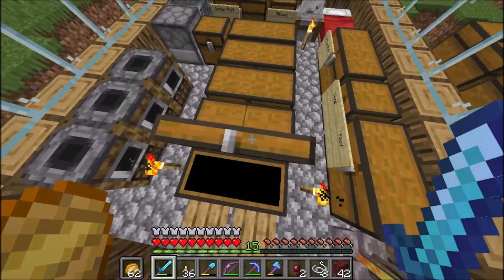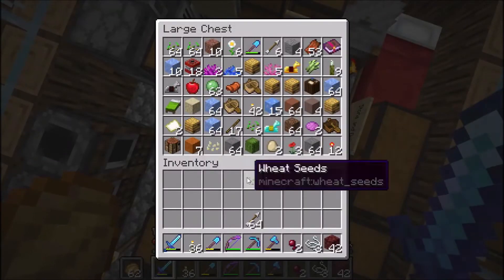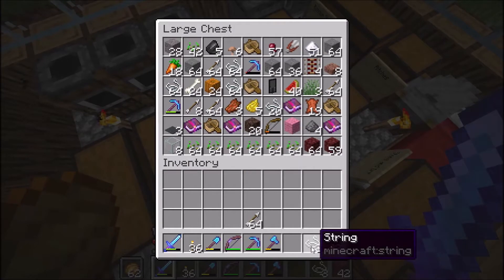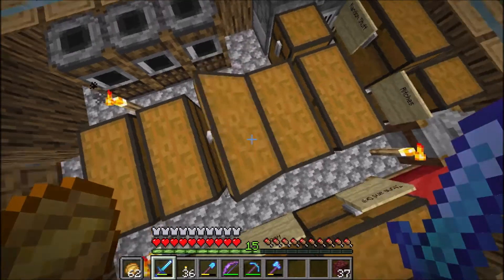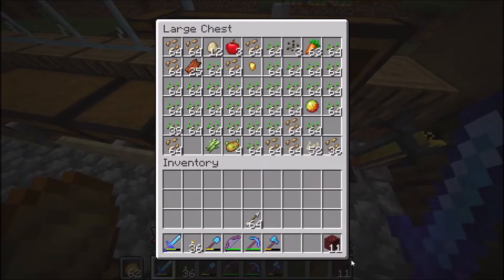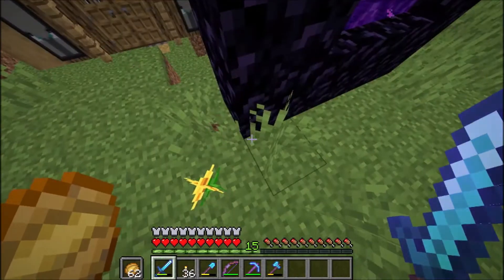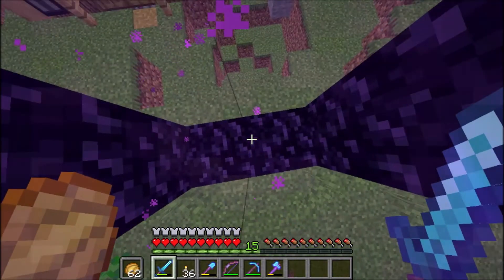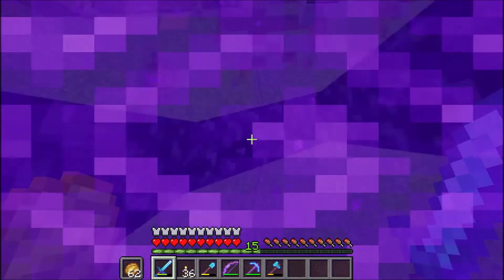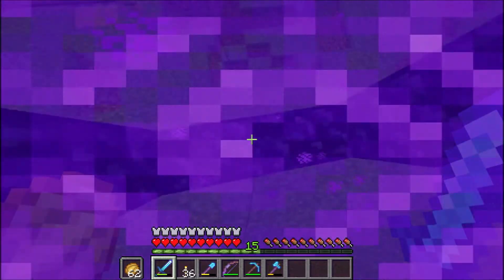So what I am going to do now, I am going to shove all of these resources in here. What we are going to do is go out and find a blaze spawner, because we need blaze rods. To get eyes of ender we need blaze powder, to get blaze powder we need blaze rods, to get blaze rods we need blaze. Yeah, that was a complicated sentence.